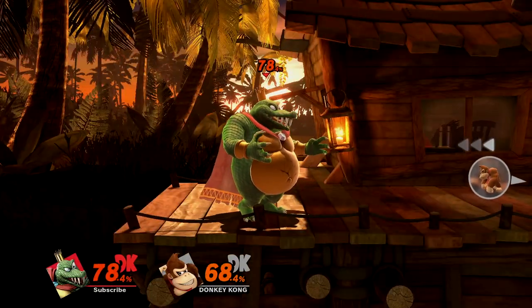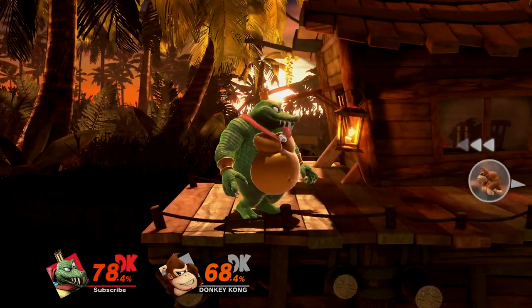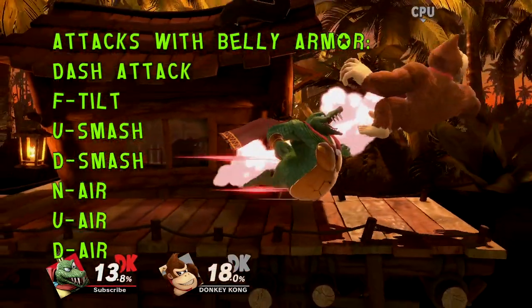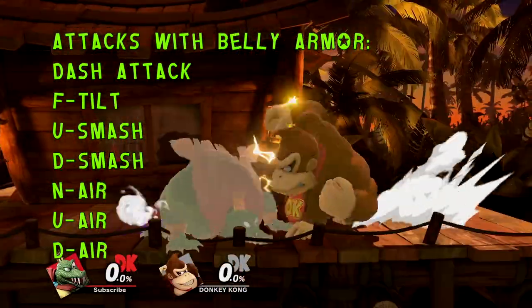Fortunately, the belly will heal 0.16 HP per second and is shown visually as the cracks dissipate. Overall, the belly armor is a crucial tool to master as it allows K. Rool to win out on trades and simply power through faster attacks.